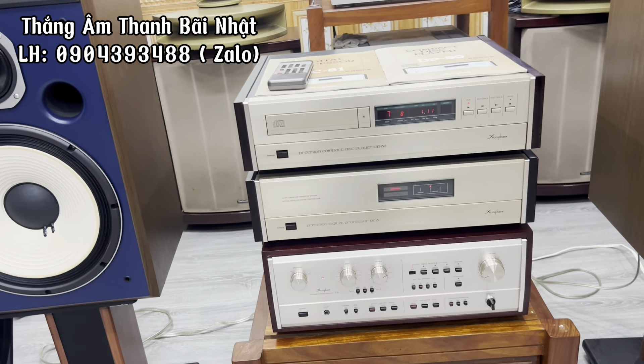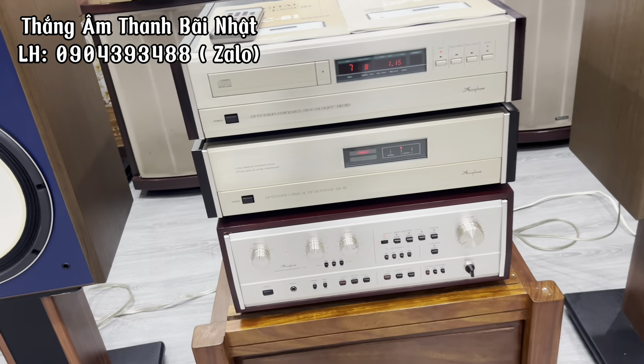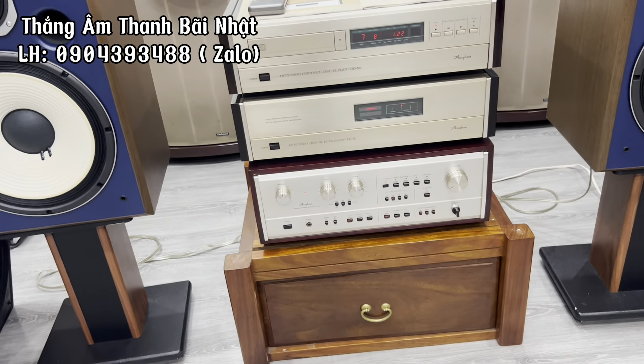Và sau nữa đến con âm ly Accuphase E-301, thì cửa hàng em Thắng đang bán giá nhà con này từ hàng bãi, em Thắng đang bán giá nhà 24 triệu.